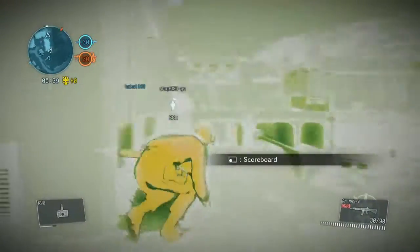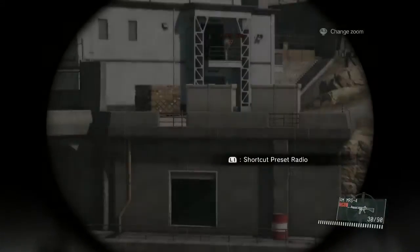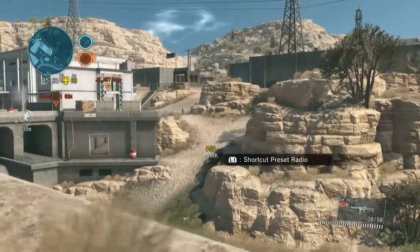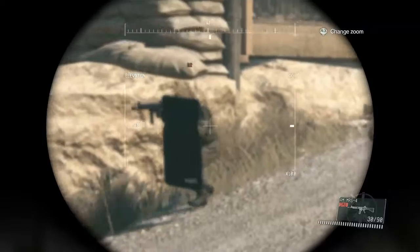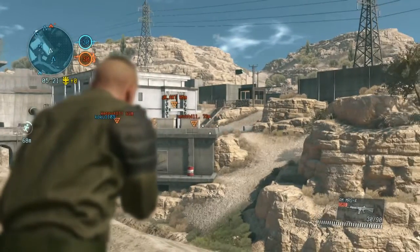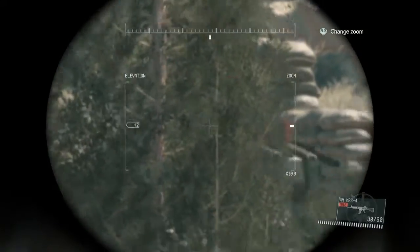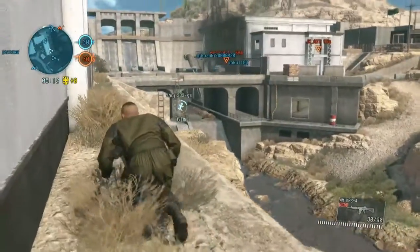Next up you've got the Scout. Scouts are quite balanced — they've got a good ability for accuracy in long range combat because they've got sniper rifles, and they're also better at gathering intel from a distance. When you've got your binocular scope out and hold R1, it takes a lot less time to mark enemies. They're quite good at mid-range combat too, and the perks for assault rifles make the Scout a good place to start.